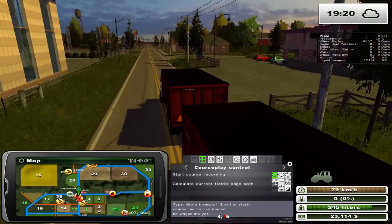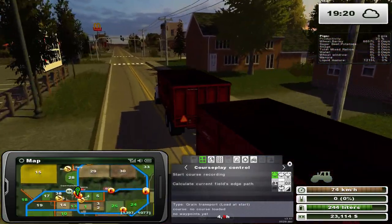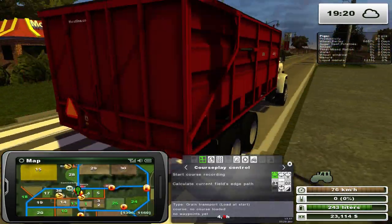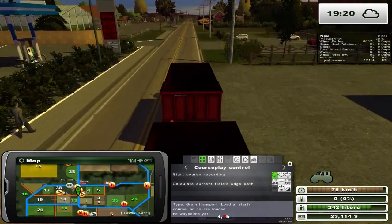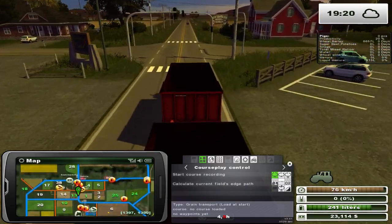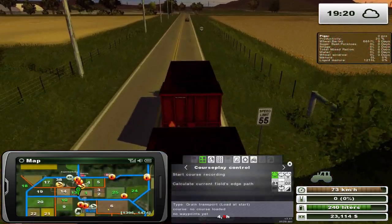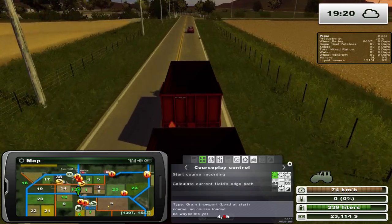I always forget where the actual farm is - well, not really. Once you start seeing the silos you know you're close to it. With Spring Hill I had no idea where I was going half the time. This map makes perfect sense because it's straight - there are north, east, west, and south roads and that's it. Nothing going in any other random directions.